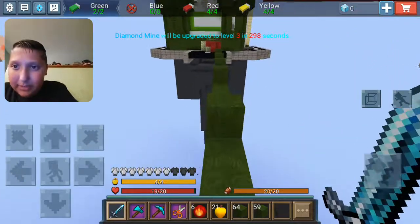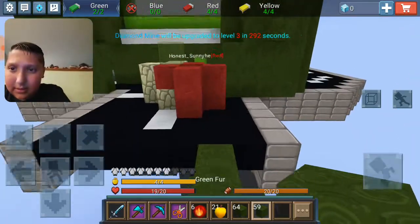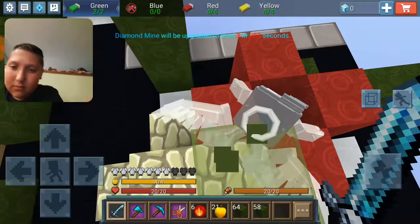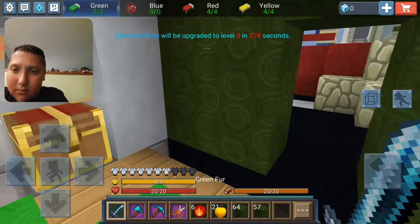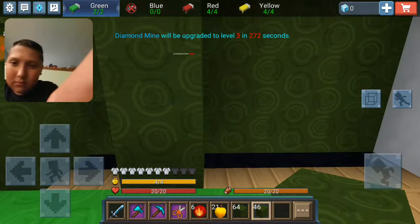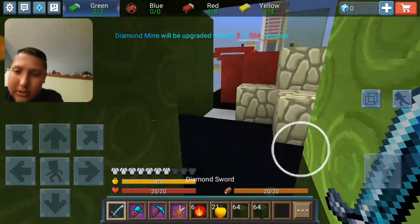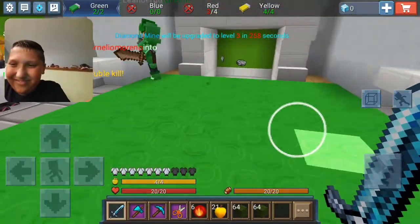Red team is at my base — red team is at my base! Red team is still at my base. We lost it — what was I going to do? Oh yeah, I was going to get armor.